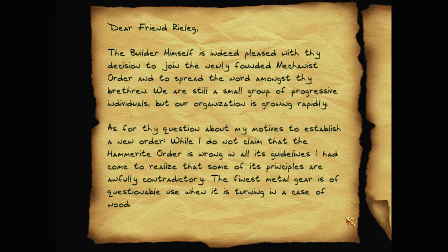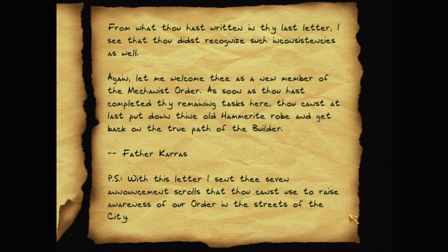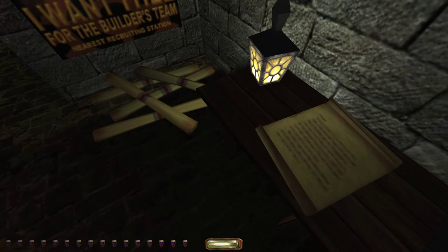A letter: 'Dear friend Reelag, the Builder himself is pleased with thy decision to join the newly founded Meccanist Order and to spread the word amongst thy brethren. We are still a small group of progressive individuals, but our organization is growing rapidly. The finest metal gear is of questionable use when it is turning in a case of wood. Again, let me welcome thee as a new member of the Meccanist Order. As soon as thou hast completed thy remaining tasks here, thou canst put down thine old Hammerite robe. Father Karras. P.S. With this letter I sent thee seven announcement scrolls.' So that's the posters.